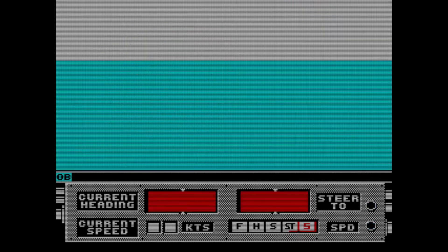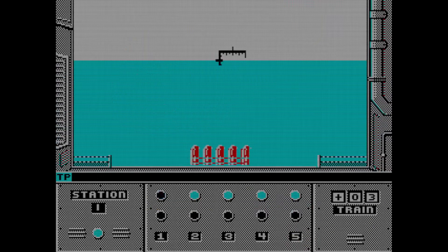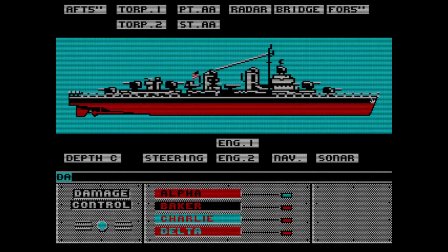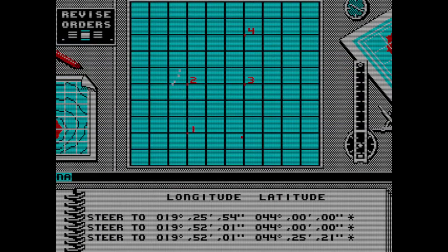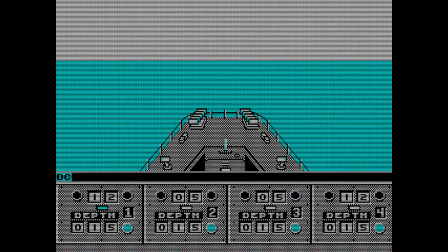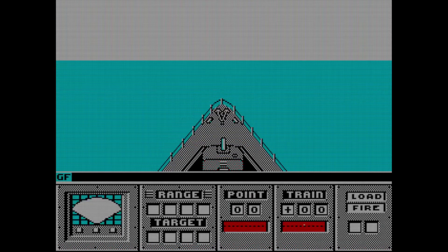The manual did say something about turning stuff off. So there are different views of the vessel. We're steaming along — there's the bow of the ship.